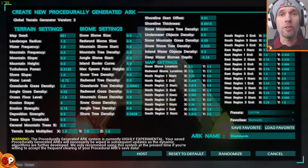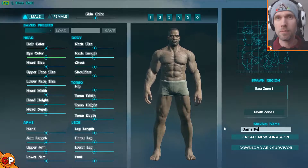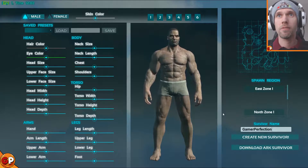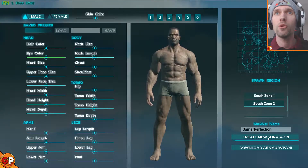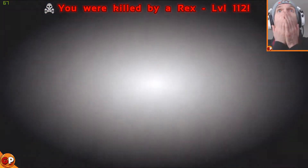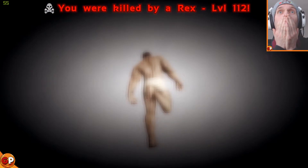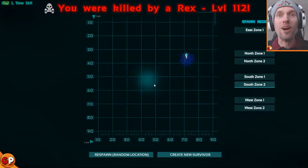Very little grass and no mountains, just very flat plain land. I thought I'd start with this and see how it goes. Here we are at the character creation screen - just put in my name. My perfection. Now the spawn region says not as many as normal, so I'll see what happens. Oh my god, a level 112 Rex out of nowhere!